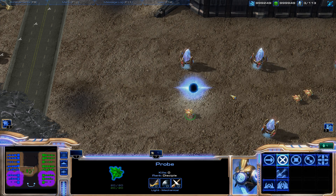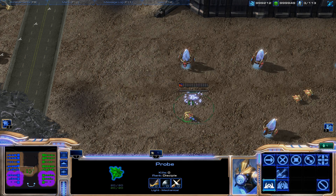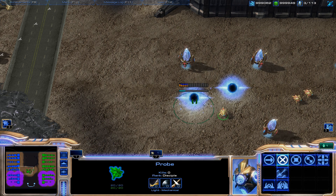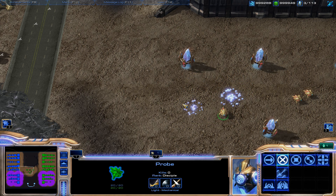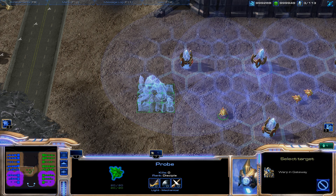If you see what happened there, I built the gateway but it got canceled because I started building the next building before he even started on that one — and this is a problem. This is easily remedied by holding down Shift: you can queue up multiple buildings in order without worrying about a building being canceled. So get in the habit of hitting 7, selecting the building, holding Shift, placing the building, and then moving on to the next one.